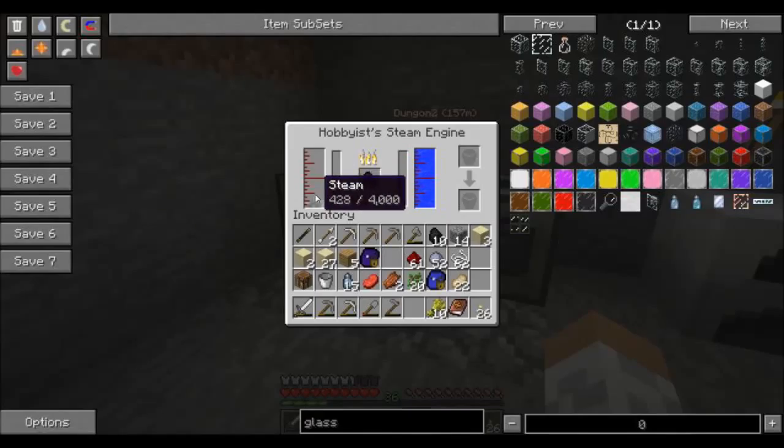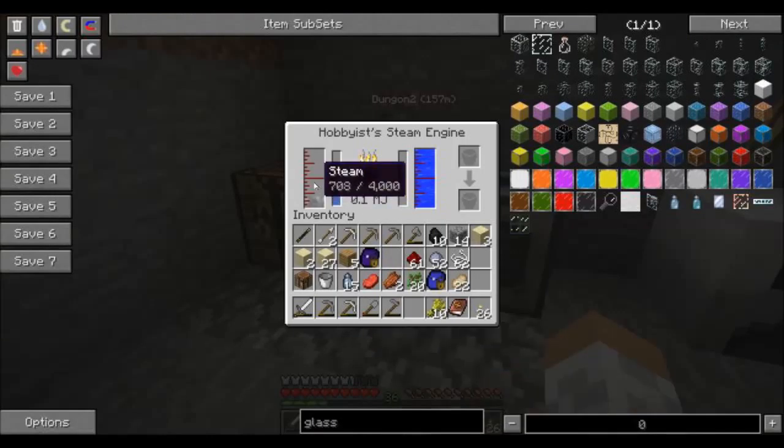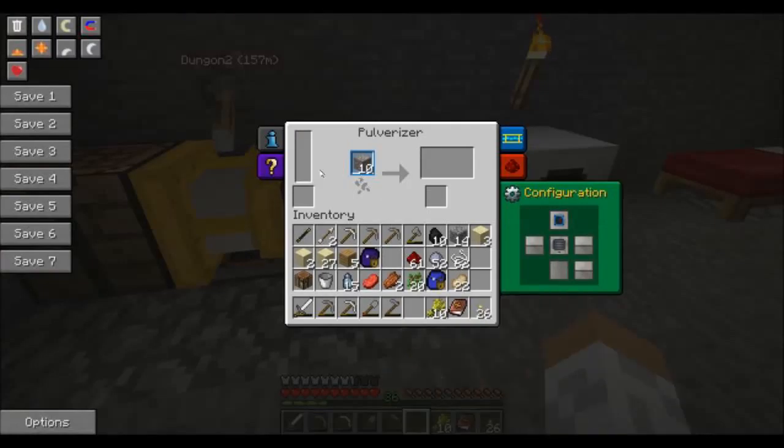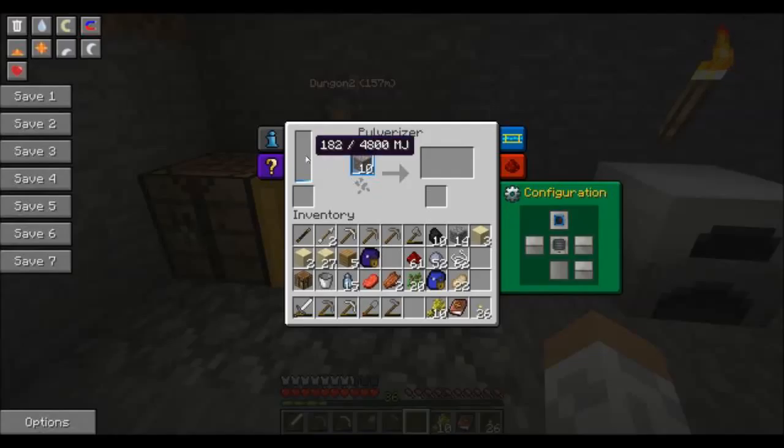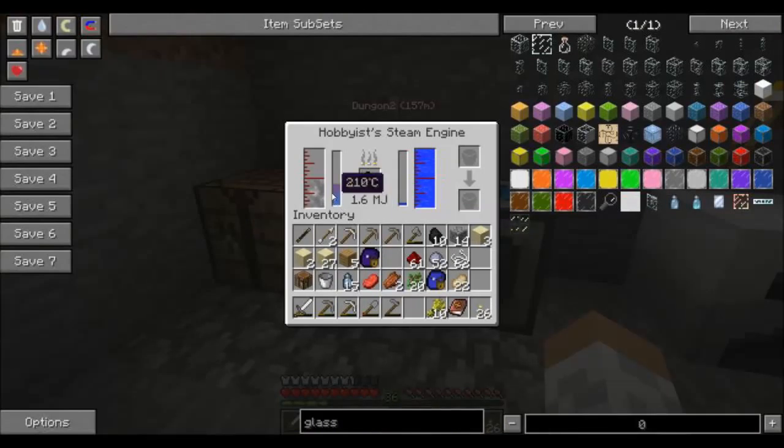It starts generating steam - this steam is good. And it starts generating Minecraft jewels. This is a power type source thing. Is it Minecraft jewels per second? Oh, per pulse - it's per pulse. So every single time that reaches the end there, you get another pulse of it. And that sort of levels out at about 2,000 steam, and that gets to 1.6 on average is where I seem to find it gets to.